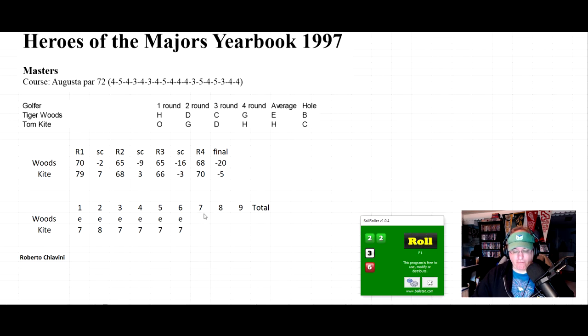Hole seven: Tiger rolls a four on column B — birdie, goes to minus one, his first birdie of round four. Kite rolls a six — even par. Hole eight: Tiger rolls a six on column B — par, stays minus one. Kite rolls a 10 on column C — still a par, stays seven over. Hole nine: Tiger rolls an eight — par, finishes minus one. Kite rolls a seven — par, finishes seven over. So Tiger ends at minus one, considerably less dominant than in the round-by-round demo, but that's how hole by hole works.